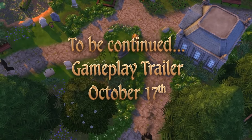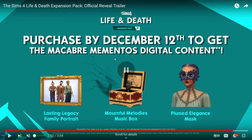There are pre-order items for people who care about those things: a family portrait, a melody box, and a mask if you purchase by December 12th, about six weeks after the pack comes out. My first thoughts: it's really interesting. I want to see more about funerals and all of those interactions — that's what makes the difference. Are sims going to autonomously give speeches, pour one out, show respect, and light candles, or do we have to direct them like in My Wedding Stories?